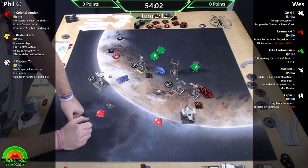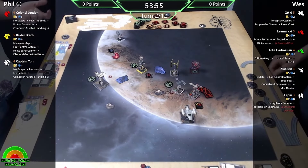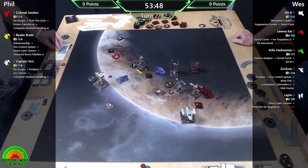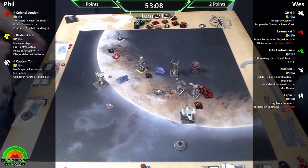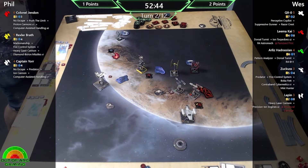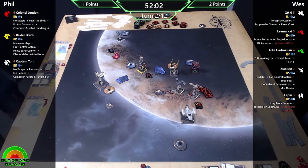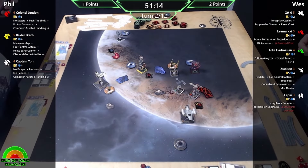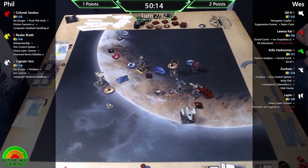Going back to look at Arlis's ability - before you engage, if you're not in an enemy ship's front arc, you can acquire a lock on an enemy ship in your front arc. I've come out well there. Zuckus being out of the fight doesn't help Wes. Being initiative three is going to be tricky for him to land a good shot. He is a medium base so he has a slightly wider area to target, and he's got some surprisingly good maneuverability at the expense of taking a stress.